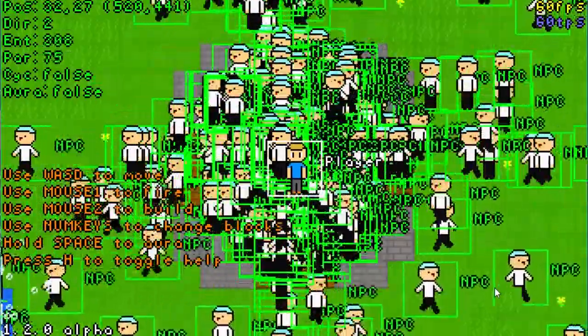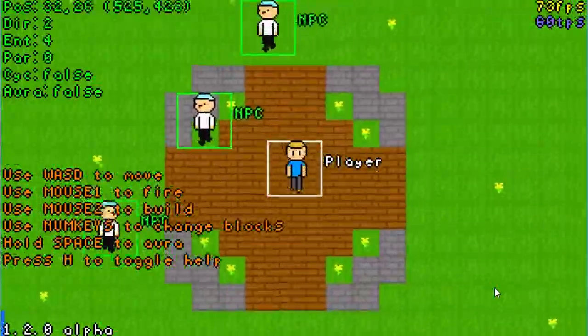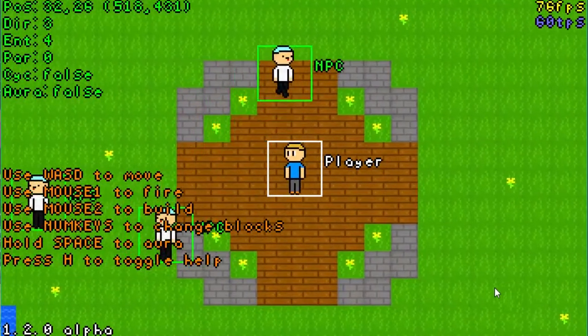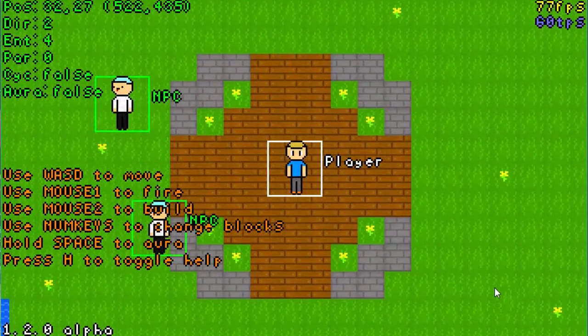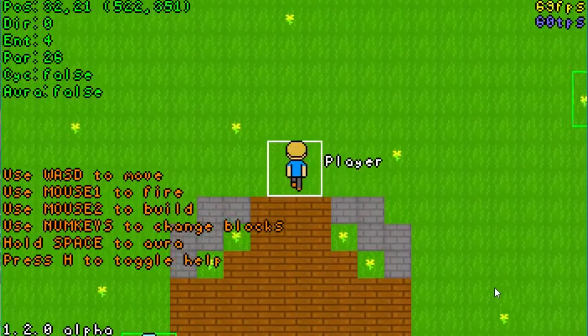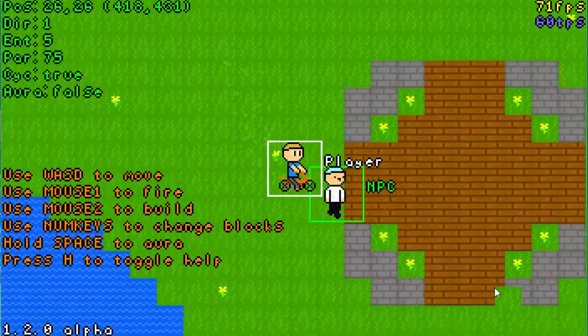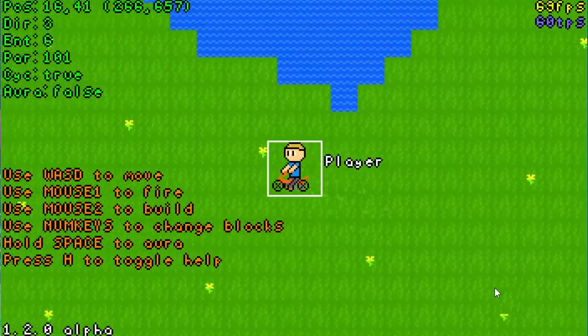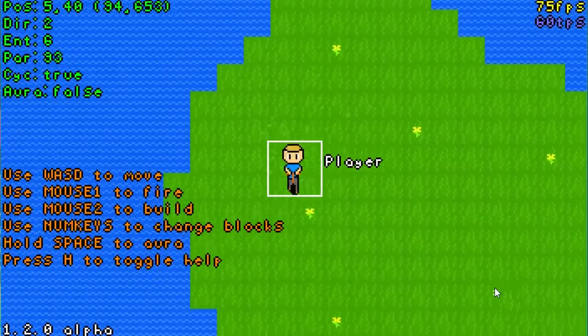Hello, everybody! My name is Ultra, and oh my god, what is all this stuff on my screen? Well, this is 1.2.0 Alpha, my friends, and we have got a lot, a lot of stuff added for this update.